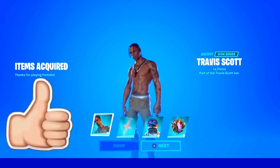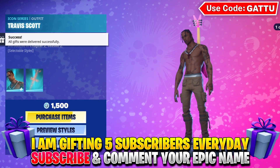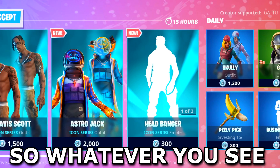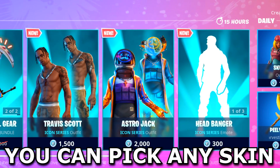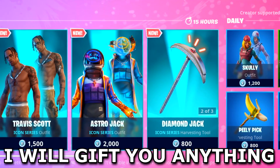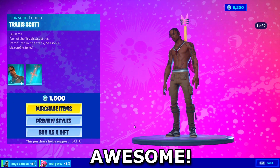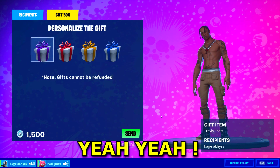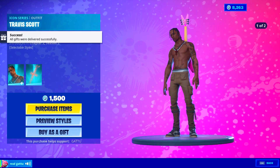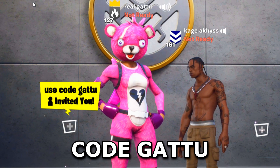Drop a like and subscribe in the next six seconds if you want the Travis Scott bundle in your Fortnite account. I'm gifting five subscribers every single day, which includes new skins and cosmetics from the item shop. I got a surprise for you - whatever you see on today's item shop, you can pick any skin and I'll gift you that. Since you've subscribed and used code Garu, I'll gift you anything. What skin do you want? The Travis Scott skin. I got your name, let me send this as a gift - did you get it? Yeah, I did, thank you!